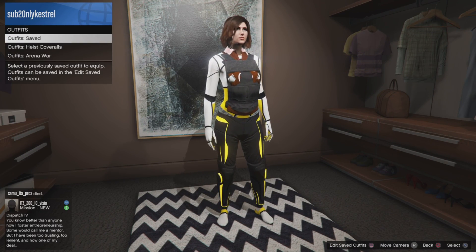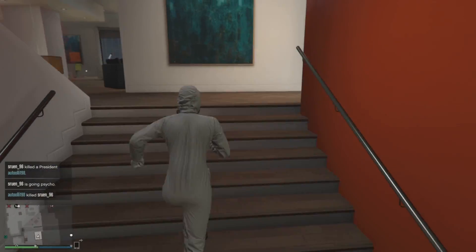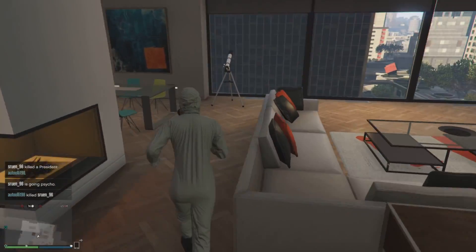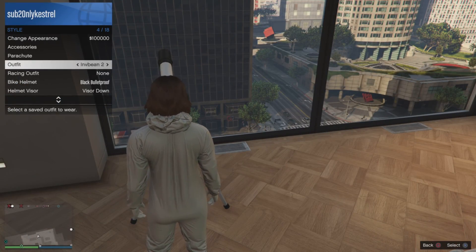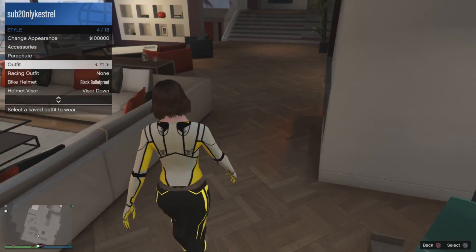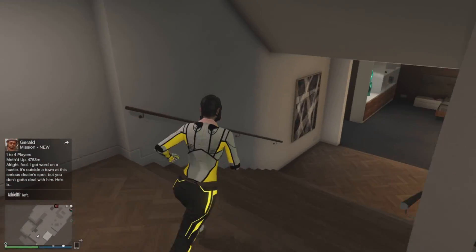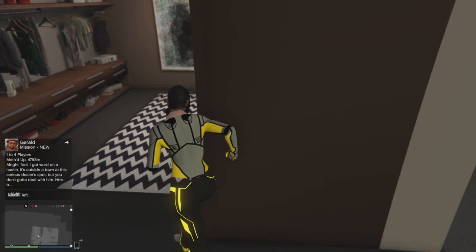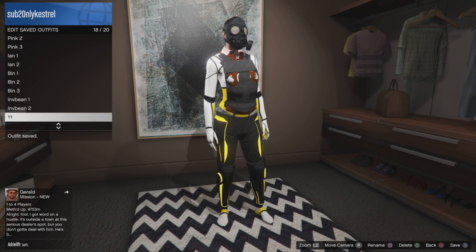For this part you will need to have a heist coverall with a gas mask on. Go into an apartment, equip it, and then go to a telescope — this can either be inside of the apartment or on the beach. From there do the telescope glitch and equip the outfit which we just made. As you will see, the gas mask will glitch from that onto the actual outfit we just made.